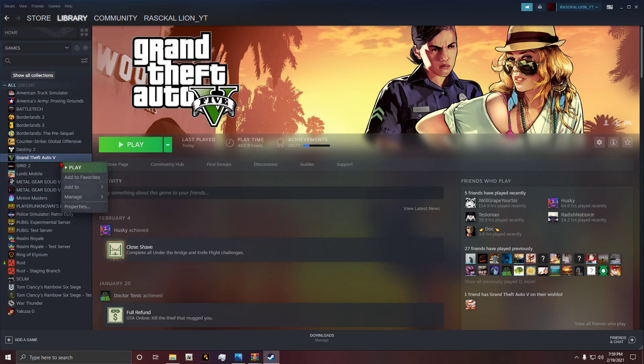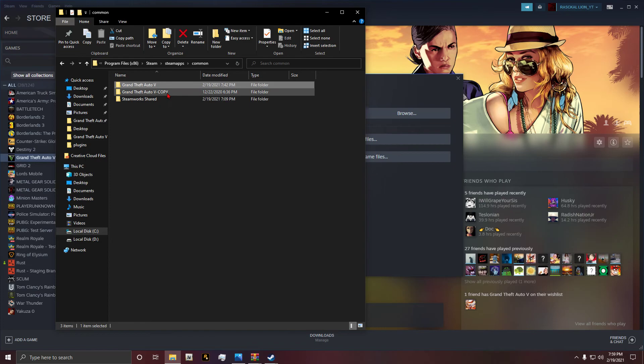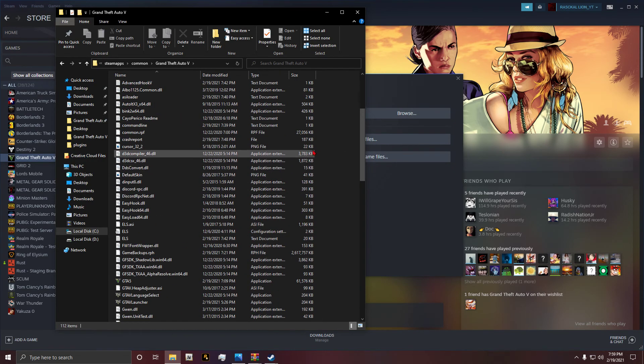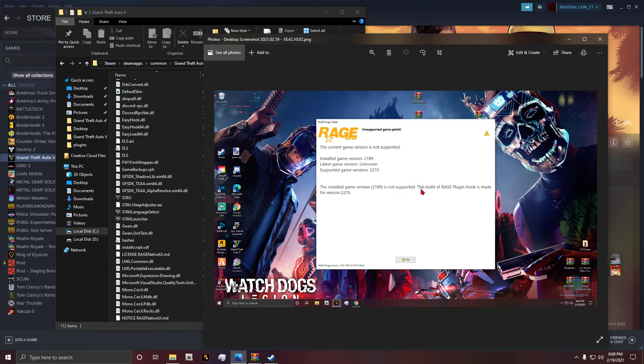Right-click on GTA in Steam, go to Properties, then go to Local Files, and then click Verify Integrity of Game Files. You may have to do it more than once but it will definitely help you out. What I did was I deleted the EXE and then verified my files. Even though I had the right version - if you hover over it, it will say 2215 - according to Rage it still said 2189. So if this pops up for you, you may have to verify your files.